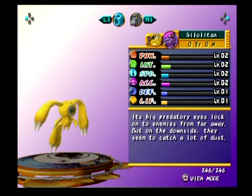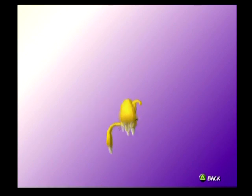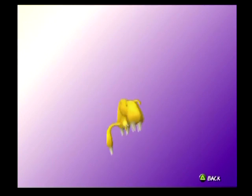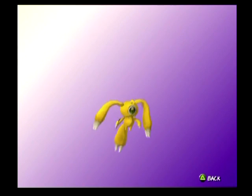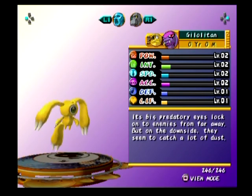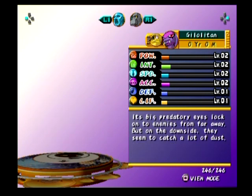Its big predatory eyes lock onto enemies from far away, but on the downside they seem to catch a lot of eyes. The eyes have it. Let's check out his little stick — it's just a very simple spear. He stole an arrow. For being sub-Suezo, it doesn't look that creepy. They could have made him creepier by having eyes all over the place. Has a little tendril up front? On his head — a little antenna.